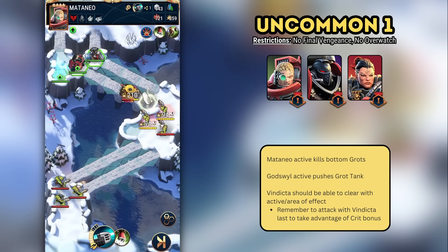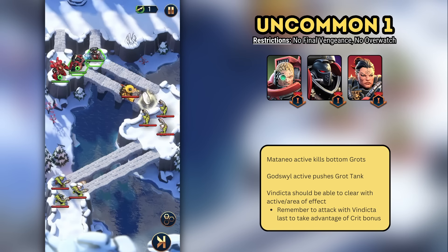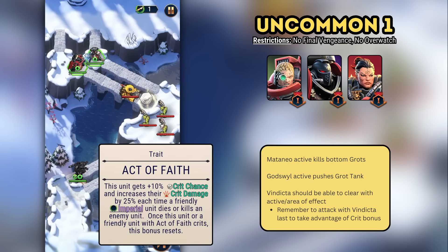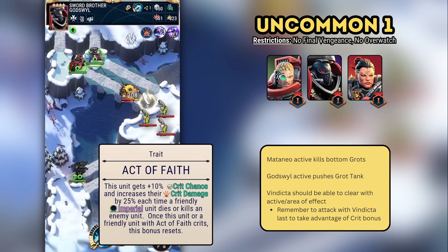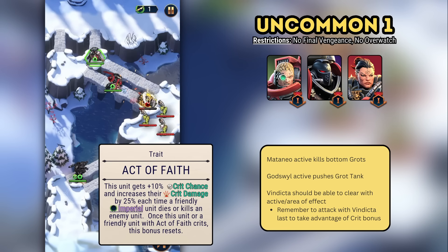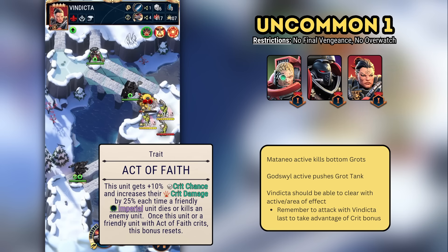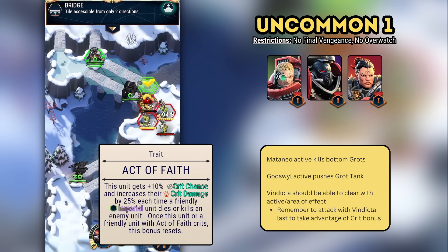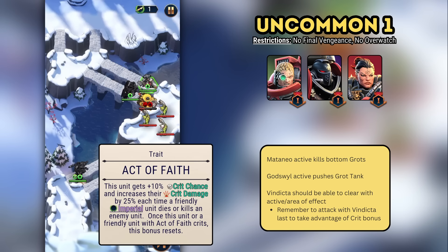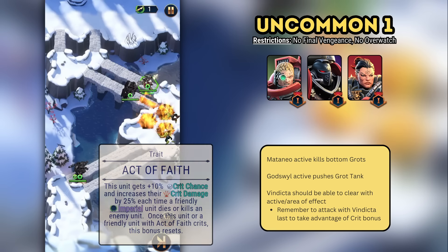Uncommon One is reasonably straightforward, but relies a little bit on critical hit luck. We use Mataneo's active on the bottom group of grots to kill them all. I then use God's Will's active to push the grot tank along the bridge, and then nuke all of the orcs with Vindicta. Vindicta has a trait called Act of Faith, which increases her critical hit chance as Imperial allies kill enemies. By using her at the end of the attack sequence, you maximize your crit chance and damage.